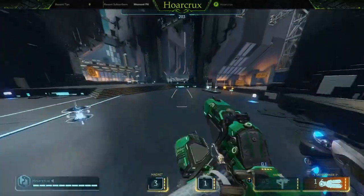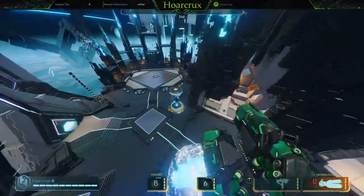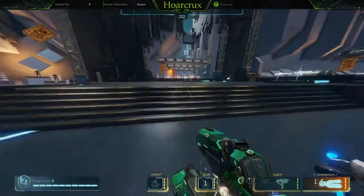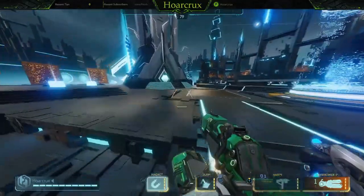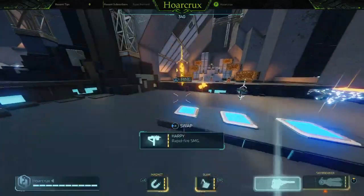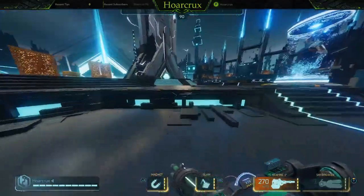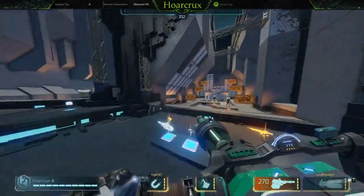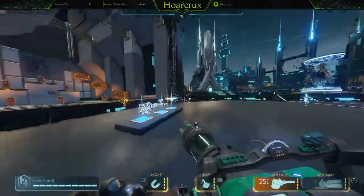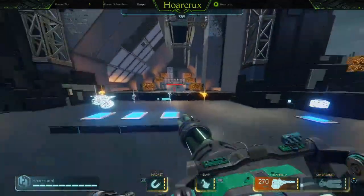So the combo is: have your secondary out, Slam cancel into Magnetize — boom. If there's a group of people, it's going to pull them all into the area, hit them all with Skybreaker, get them all to half health, then clean them up with your Harpy or Hex Fire. I'd actually suggest Hex Fire for this one — if you hit two or three people with Skybreaker, the Harpy will clean up one maybe two, but the Hex Fire since you never have to reload will clean up all the kills. That's the play style for the splash method.